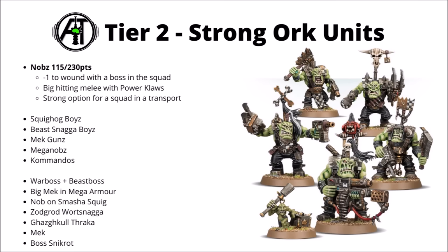Moving on to Tier 2 — models considered to be some of the strongest Orky units in the Index, probably going to be quite popular tournament picks. First up, the standard Knob squad at 115 points or 230 for 10. They can get mass Power Claws at Strength 9, AP-2 and Damage 2, and are a really quite nice unit to have characters in. They're particularly good with a War Boss, as he gives them a minus 1 to wound the unit — making them surprisingly tanky — and they're a very strong option for jumping out of Battle Wagons or Trucks.